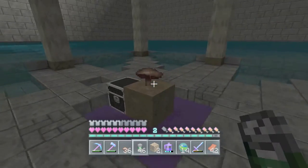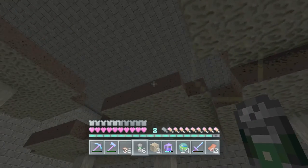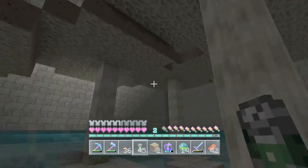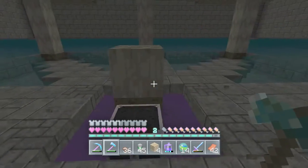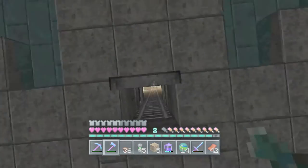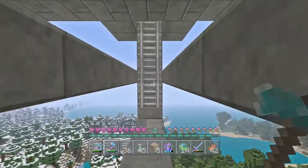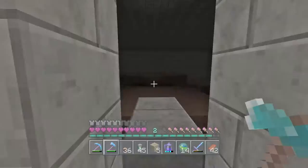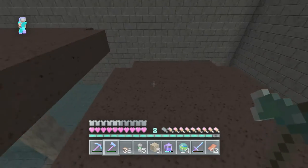I already have almost a full double chest down there, and then I have another double chest on my witch farm that's almost full because I had made a really small mushroom farm earlier — just growing one and cutting it down over and over before I decided to make this bigger one. Once you grow the mushrooms up, come down and then up and over — it'll take you right above. You can just walk on and cut it all down.